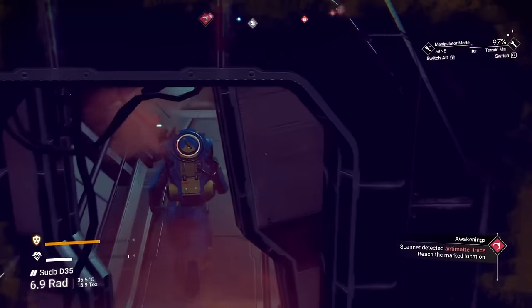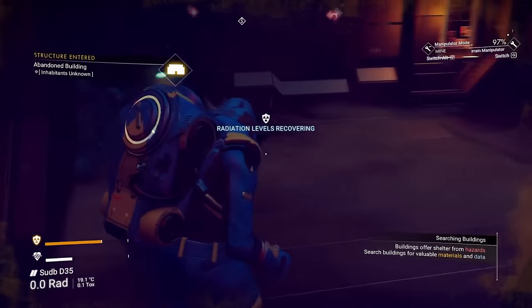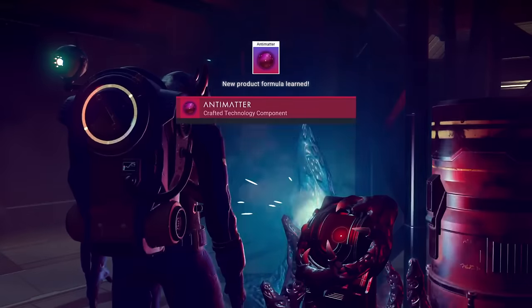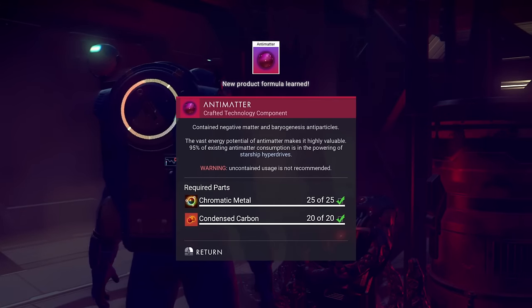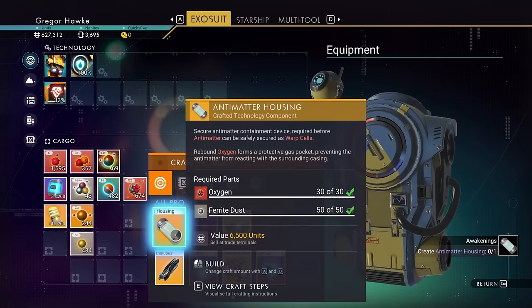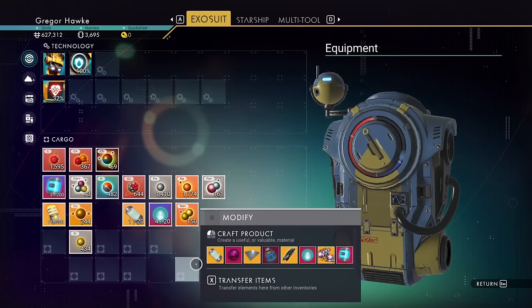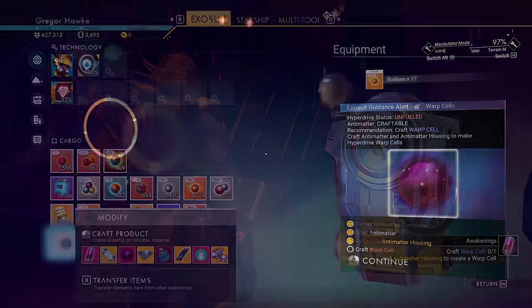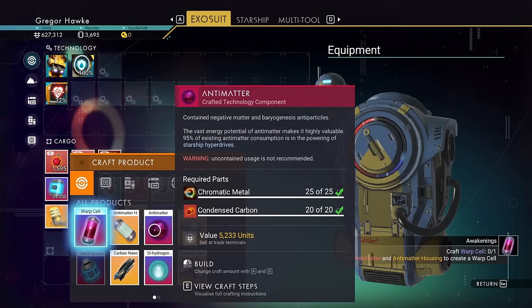There's going to be an ugly-looking piece of machinery with a bunch of slime stuck to it — that's what you want to interact with. Doing so will expose you to a little bit more storyline as well as give you the ability to create antimatter. In order to create a warp cell, you will need to create an antimatter housing.